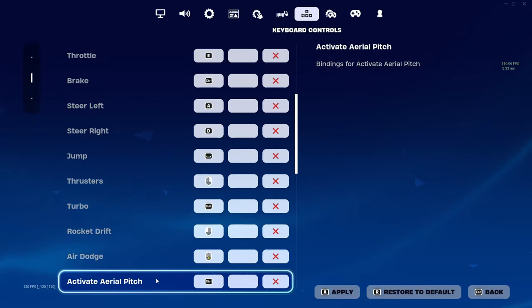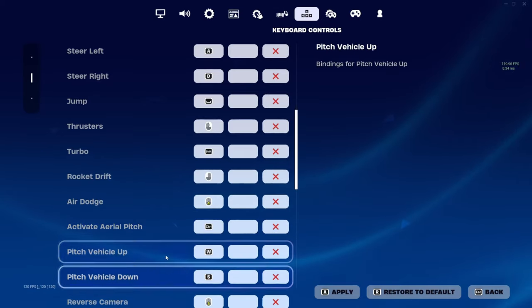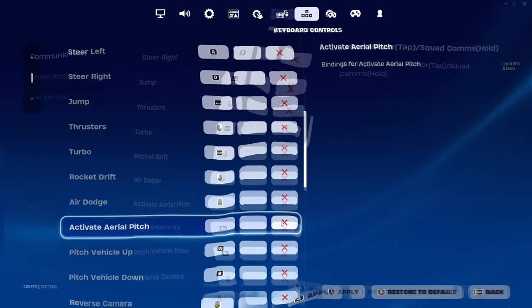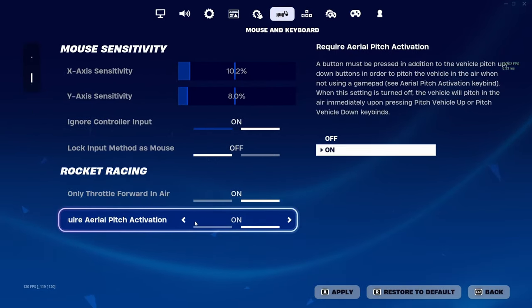This bind right here activates aerial pitch. While you're holding this button and you're in the air, you allow yourself to control the pitch of the car with W and S to pitch it up or down. Ideally, you want to remove this completely and change it in the settings, so that you don't have to press a button to activate aerial pitch.